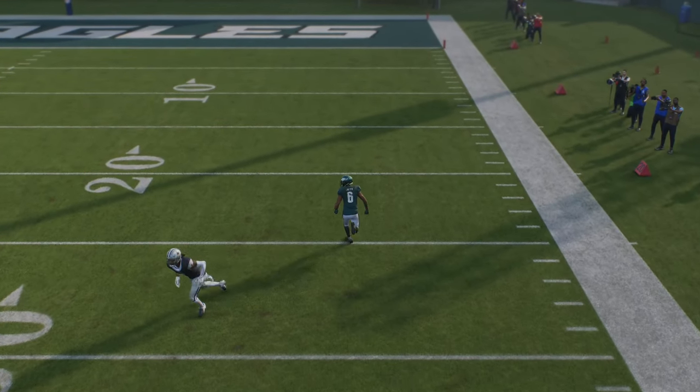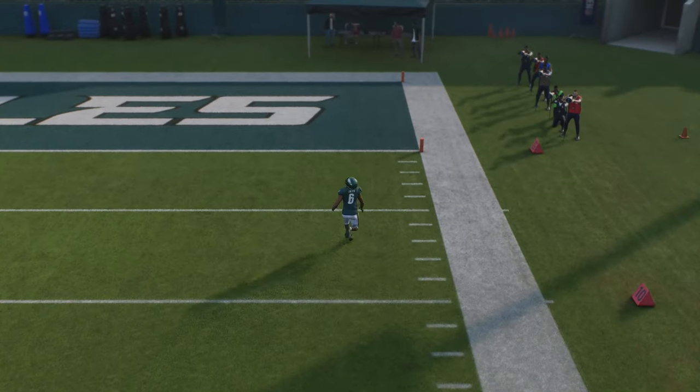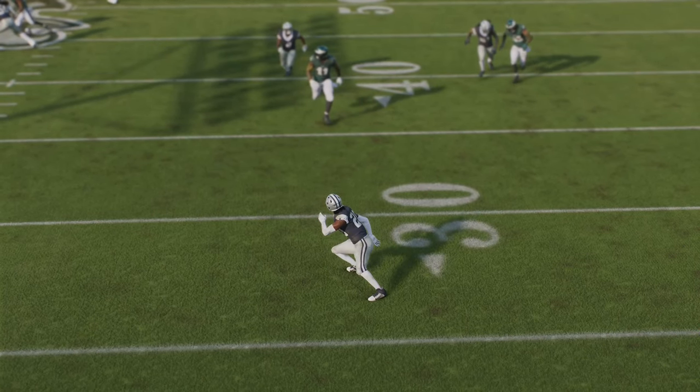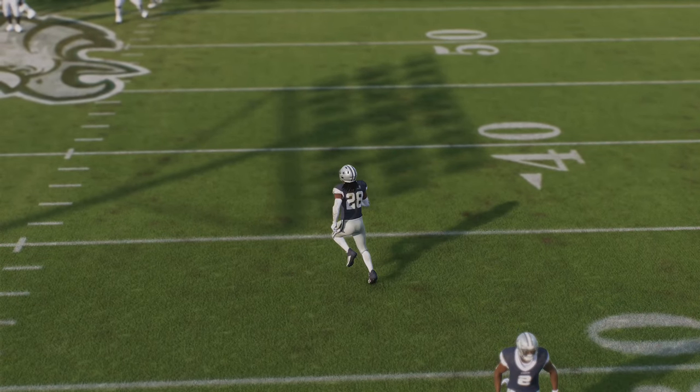As you can see right here, he just completely bails on the route, and it's just a very easy one-play touchdown against just about every defense if you get this timing correctly. Any zone coverage that's basically looking back at the quarterback like this can be pump faked out of his shoes to the point where he basically just drops down and covers nothing.